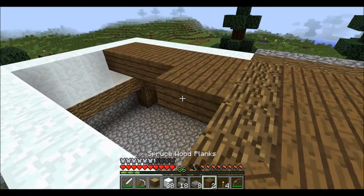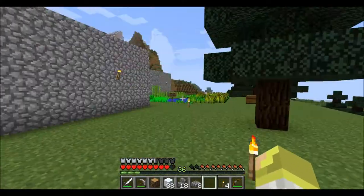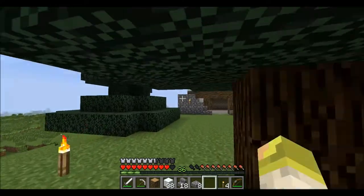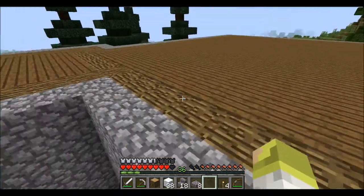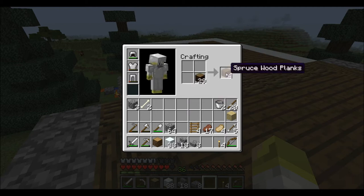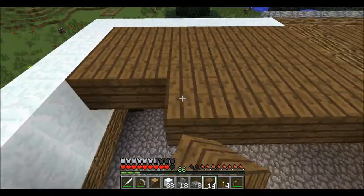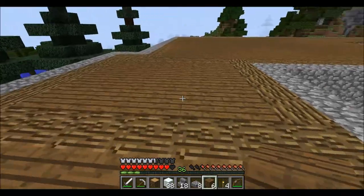So let's just go ahead and fill that in. Let's just get some more wood and we can finish that off. And then we'll stop here for now with this part of the castle. We need to do some other things before we get started on the next floor.